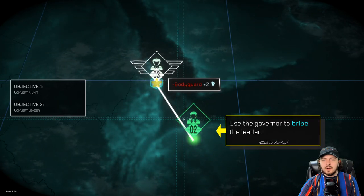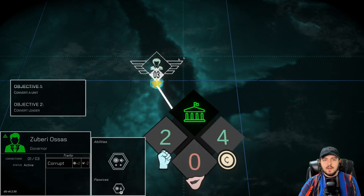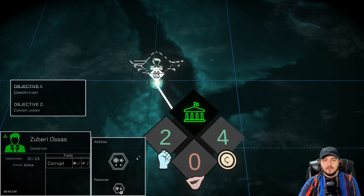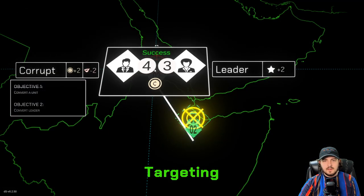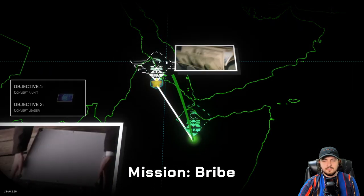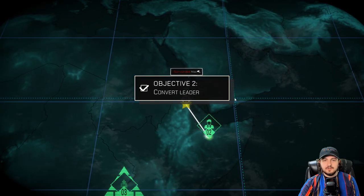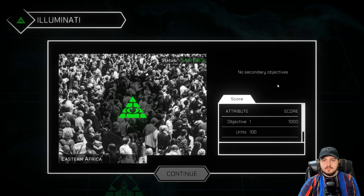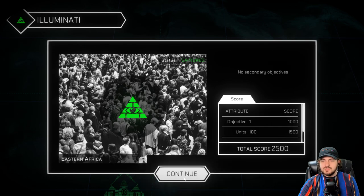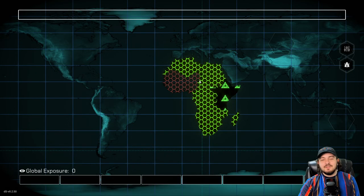Use the governor to bribe the leader now. So if anything, we click on this, we say hey, use the bribe. Because this guy is only sitting at three and we have four, this will work. We will target this son of a gun. This is the senator, right? Mission bribe. Mission accomplished! Convert the leader. There's a lot to it — it's definitely a strategy game. Well done, you have conquered this region.